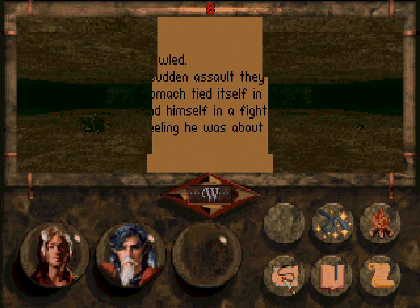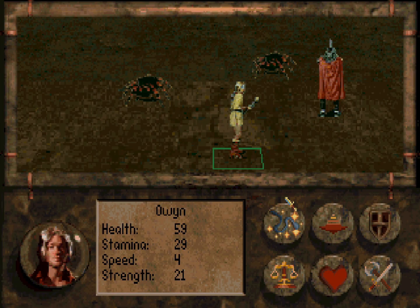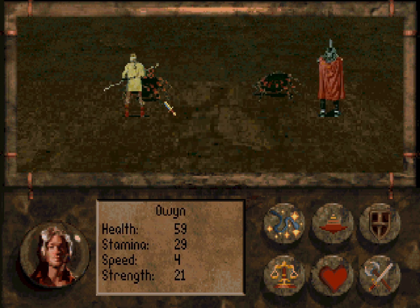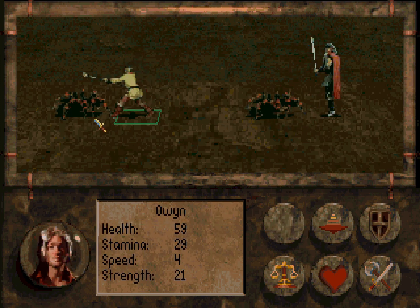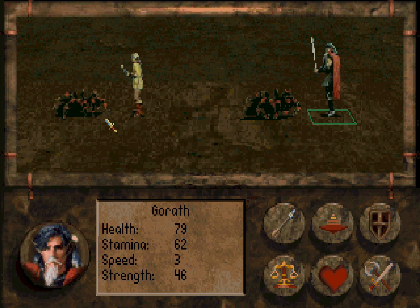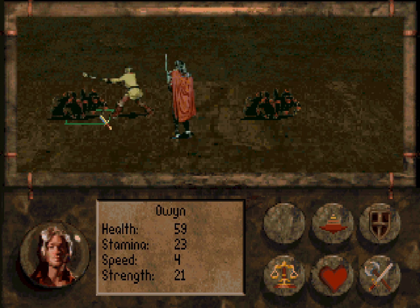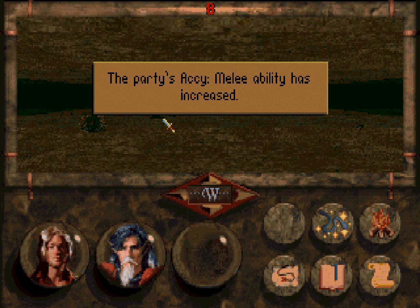Let's go! The creatures howled! Two spiders — not really the most dangerous things we've ever faced, but still gotta treat them with a healthy amount of respect, because spiders are nasty! Have at thee! Our armour's pretty good, but we can still get hit. They don't poison. But there we go — the battle was won. The party's accuracy melee has improved. That's both of us!